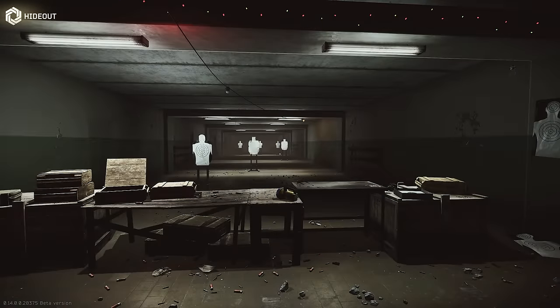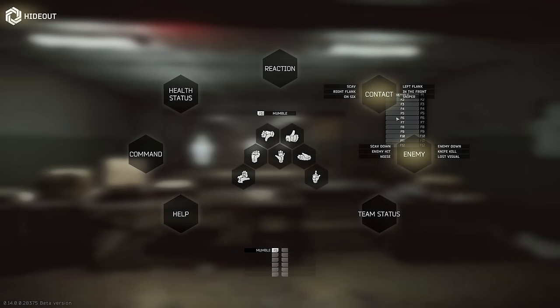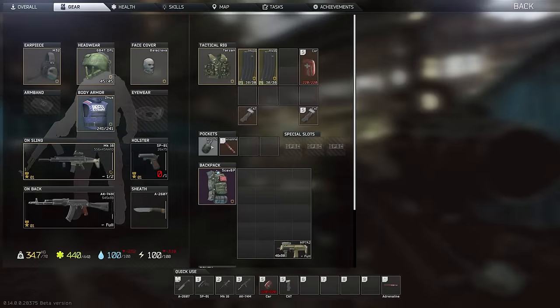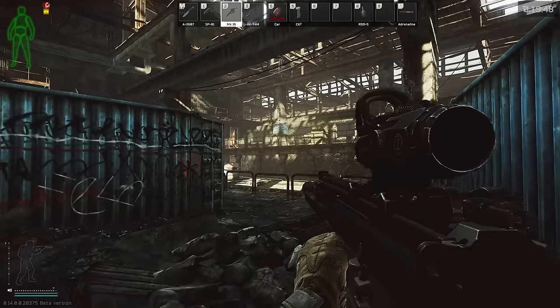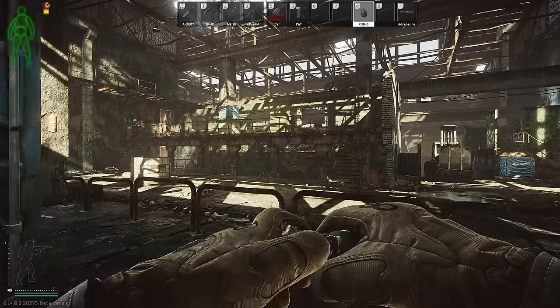You can also bind voice lines by pressing YY to bring up the radial menu, then right-clicking on the voice lines to bind them to the F keys — pretty random, but it might be useful for some people. You can also bind grenades that are in your pockets or rig, because since the grenade rework they get pulled out in a random order. By binding them to a specific item key you can pull out exactly the one you want.